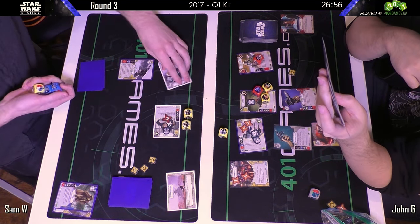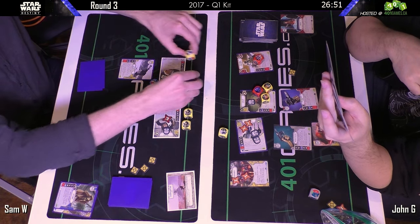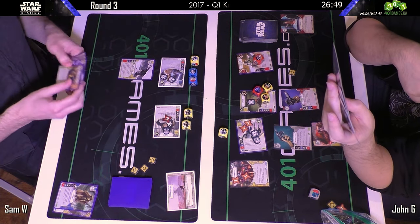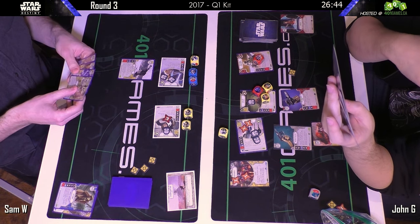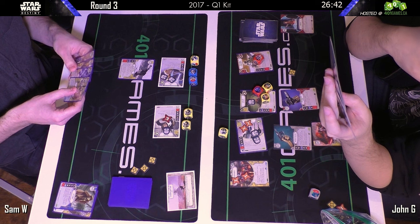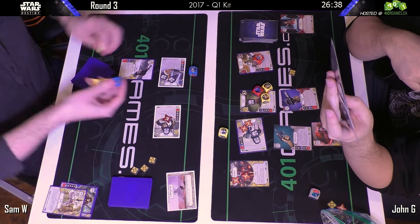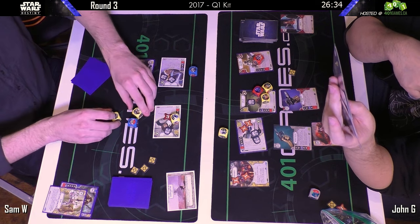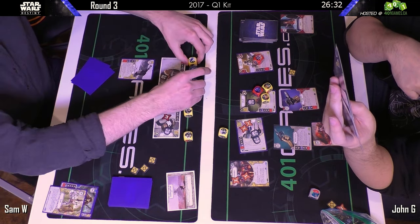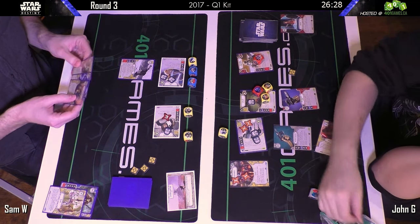Sam saw that Han was getting targeted and now he's deciding to spend all his cards on Rey instead. Rolling out Rey — we see a one-melee side and a one-resource side, not very pressuring. Looks like this would be the ambush re-roll, and with a re-roll we see what looks like the two-damage side on that blaster.